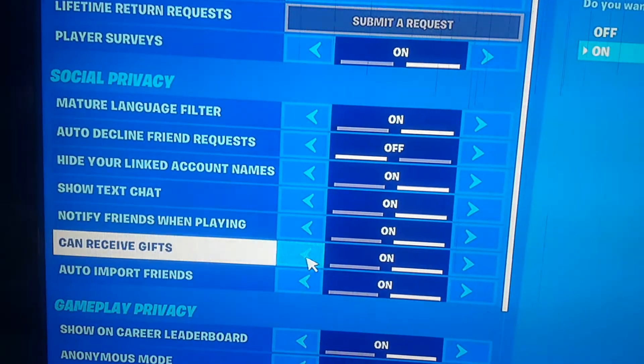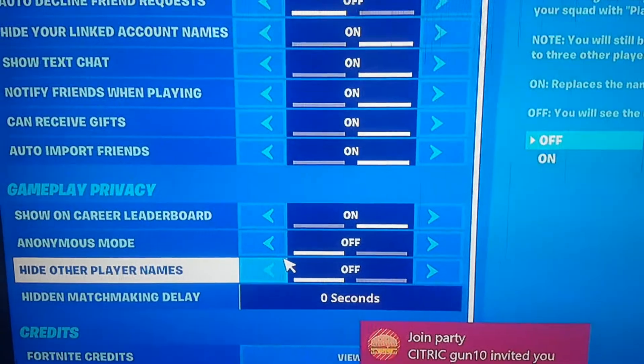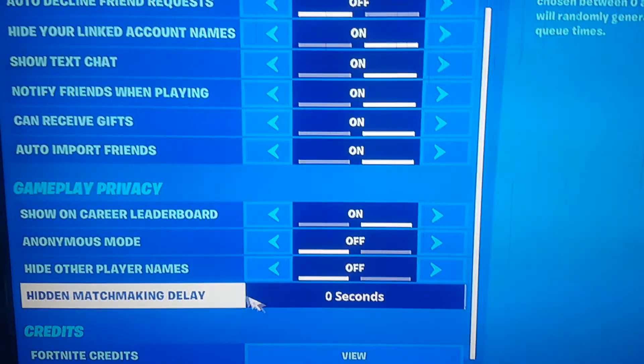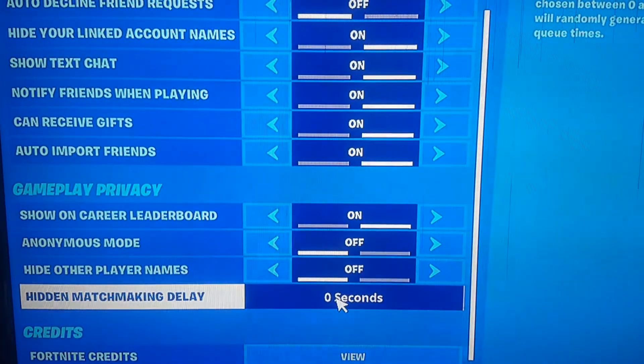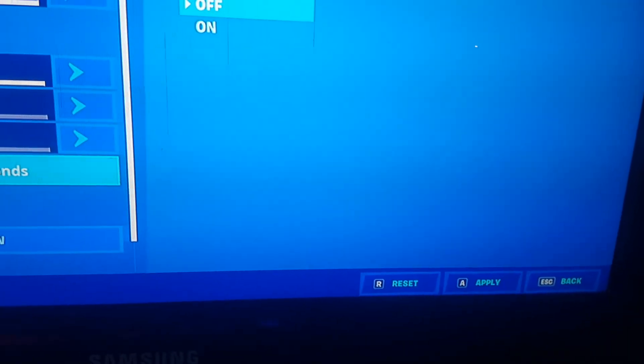Once that's on, go to 'Can Receive Gifts' and make sure this is on as well. Then as you go down, you need to go to 'Hidden Matchmaking Delay' and turn it all the way up to 100 seconds. Then you have to press apply.